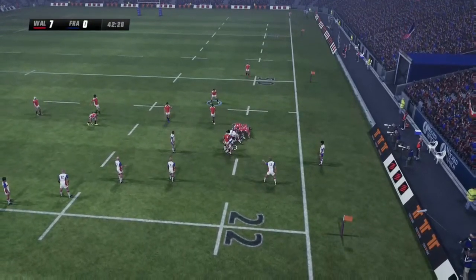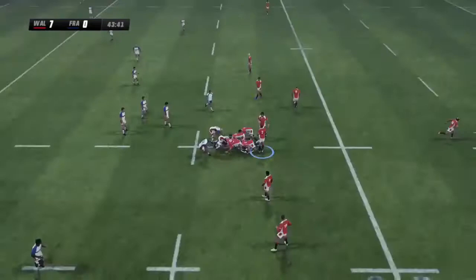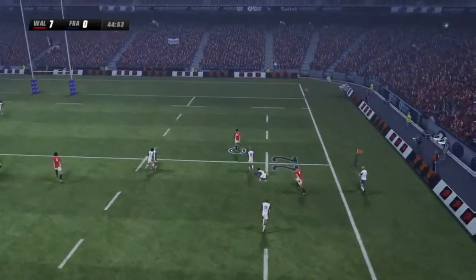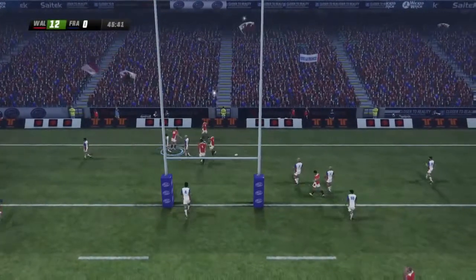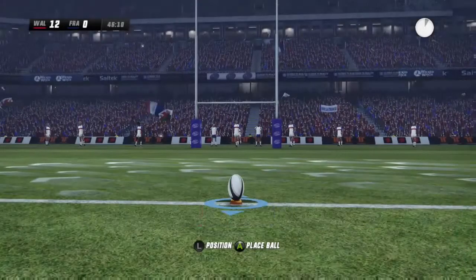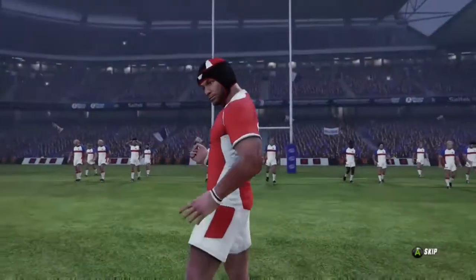Owens makes a really good break, pushes it on with a pass. France do quite well in defence half the time. Owens releases it — great pass — and North managed to get out of the tackle. George North just got an amazing try! I didn't watch the replay because I didn't want the video to be that long, so I just skipped the replays. Obviously Leigh Halfpenny is a great kicker, so I don't think he was going to miss a straight kick like that.